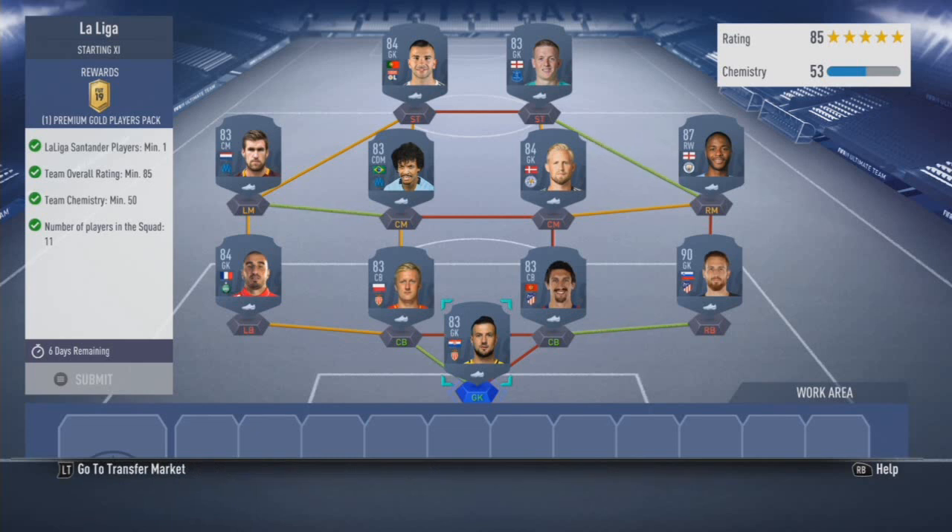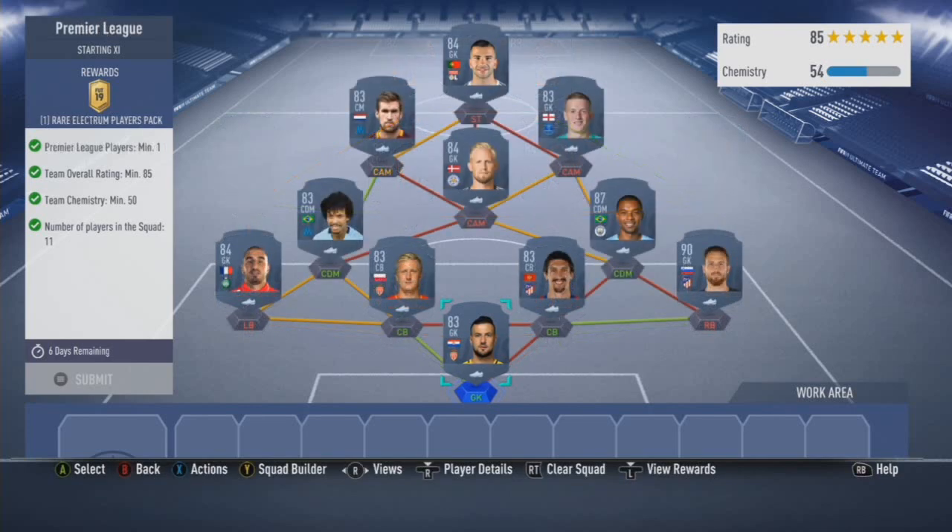For the second route, all you're basically doing is subbing out Sterling for Fernandinho. This is due to formations basically, as you can kind of see — straightforward for the second route.